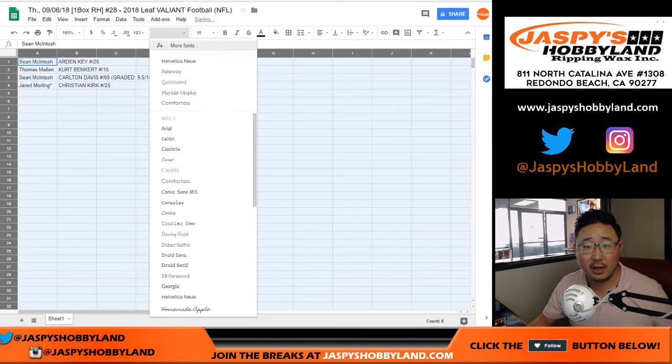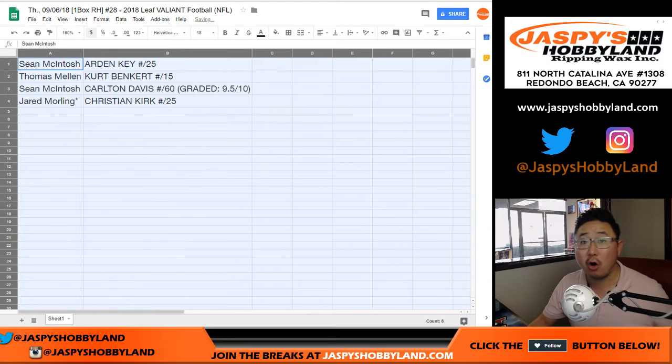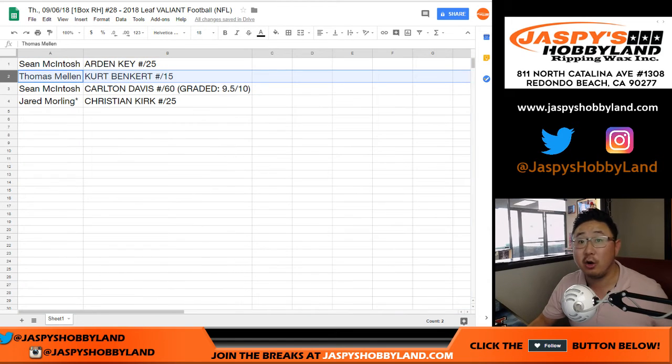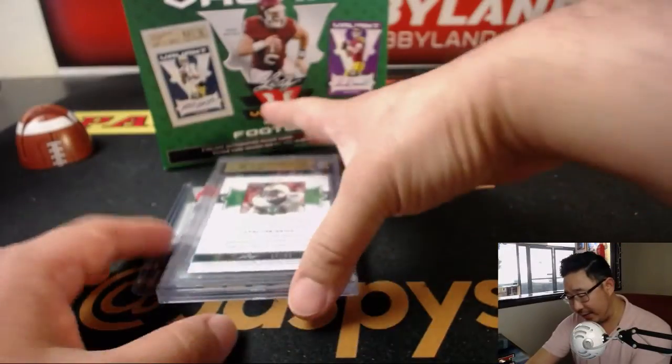I think this was a pretty solid box. So Sean with the Arden Key to 25, Thomas with the Kurt Benkert to 15. Sean, you got the graded card — the Carlton Davis to 60, graded 9, 5, 10. And Jared with the Christian Kirk with your last spot mojo to 25. And there you have it, ladies and gentlemen.